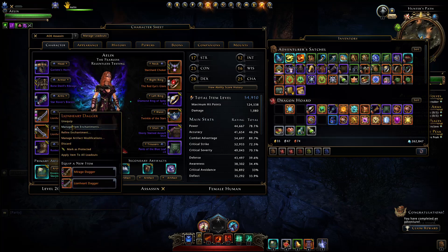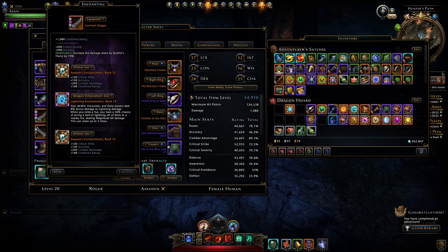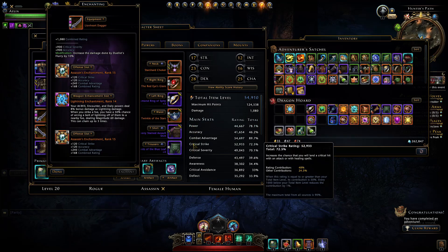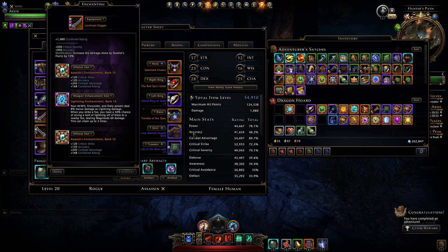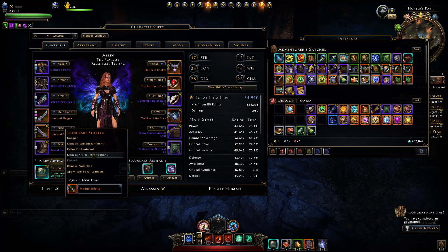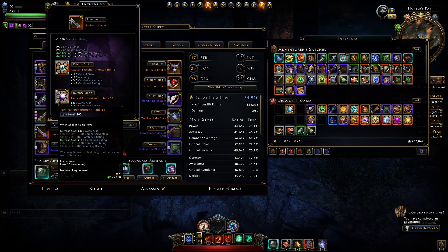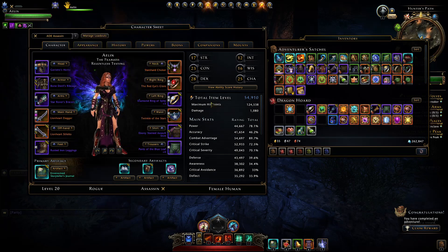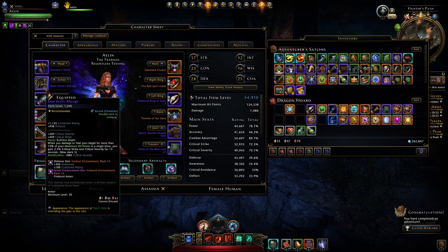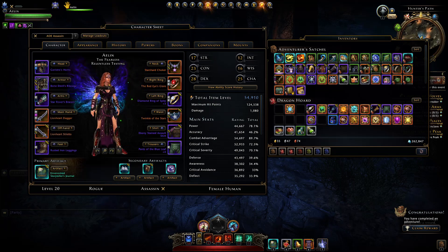For offense enchantments you ideally want Assassins or Gigantics — anything giving primary statistics of power, crit strike, crit severity, and combat advantage. Accuracy is a lower priority but if you don't need the other stats you may as well stack it from Assassins. For defense enchantments you ideally want Tacticals for awareness, Azures for defense, or Radiance for hit points — but keep in mind the higher your hit points, the harder it will be to gain stacks from the Gristro Horns or Bone Devil's Ribcage.